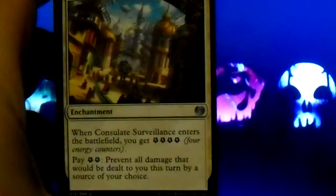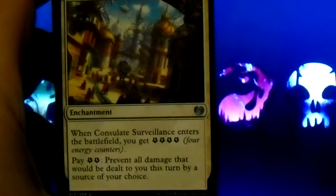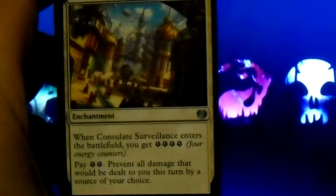Consulate Surveillance: when it enters the battlefield, you get four energy counters. Pay two energy counters: prevent all damage that would be dealt to you this turn by a source of your choice. I wonder if you could be general about it, like monsters or something like that. I'll have to look that up.